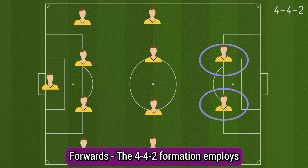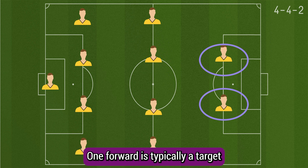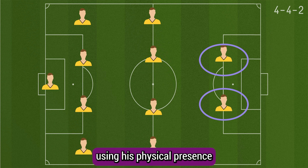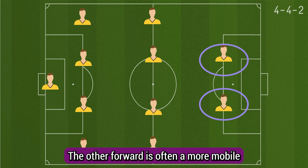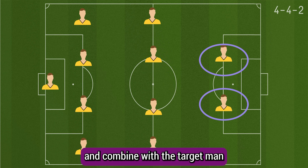The 4-4-2 formation employs two forwards, often referred to as a striking partnership. One forward is typically a target man who operates as a focal point for the team's attacks, using his physical presence and aerial ability to win headers and hold up the ball. The other forward is often a more mobile and agile player who can exploit spaces, make runs behind the defence, and combine with the target man to create scoring opportunities.